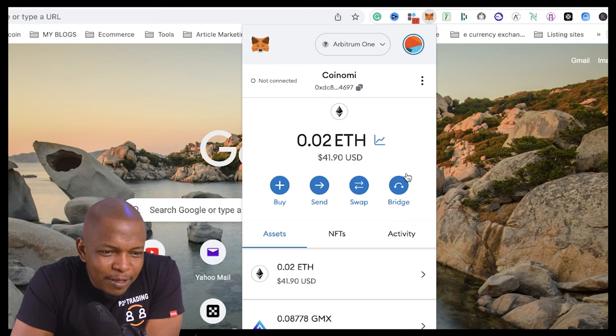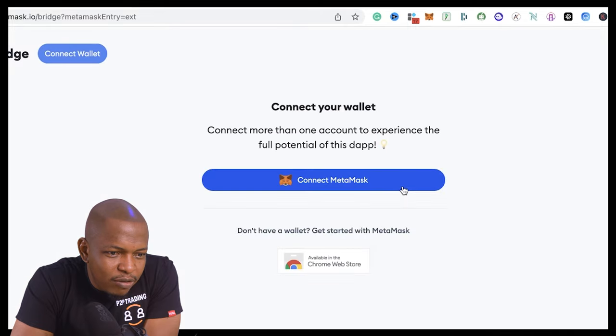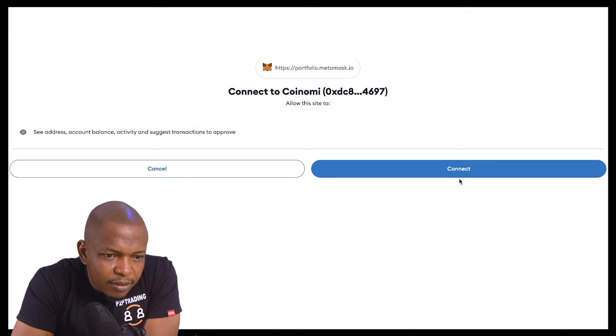So how do you use this Bridge? If you click on Bridge, it takes you to a new window where you can connect your wallet. I'm going to connect this wallet.